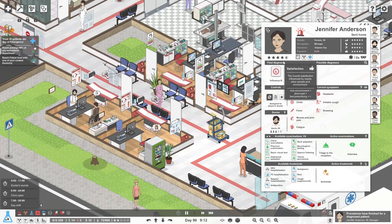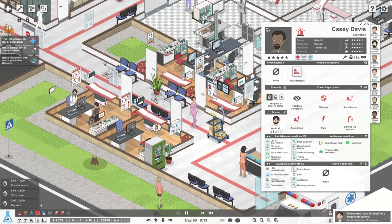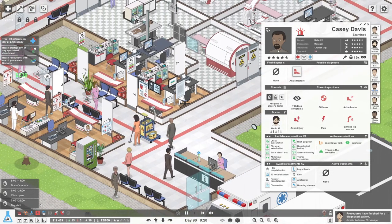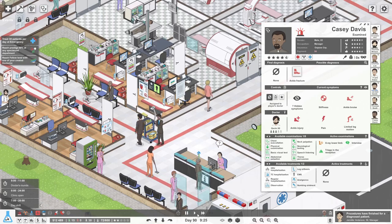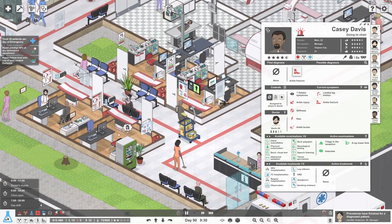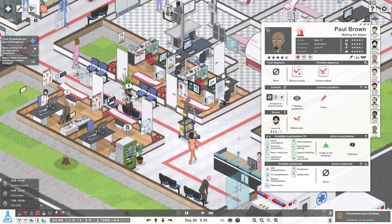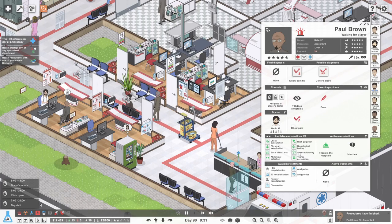Why did she drop half a star? He's waiting for his x-ray. Let me just check this x-ray first. Yep, there it is - now it's an ankle fracture for sure. Probably was before, but anyway.